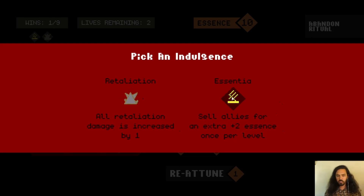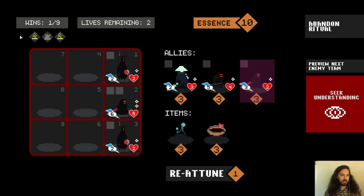We'll pick another indulgence. The object of the game is to get nine wins, and you have three lives. We just lost one life from losing, so we can lose up to two more times, but we still need to get nine wins.